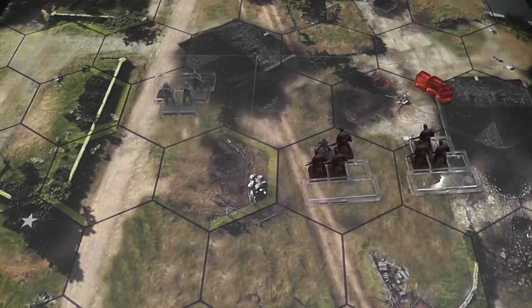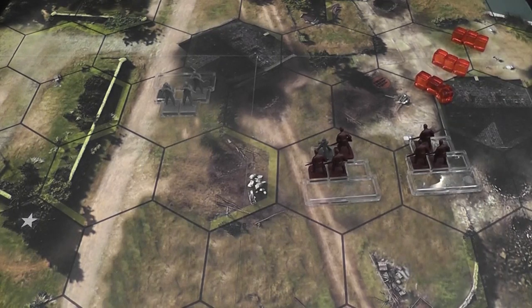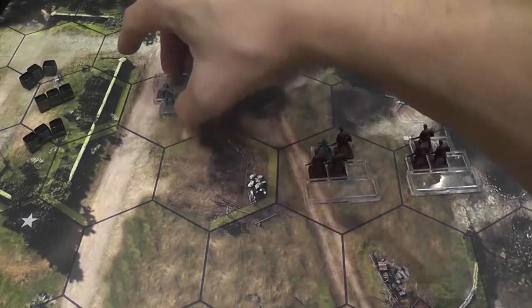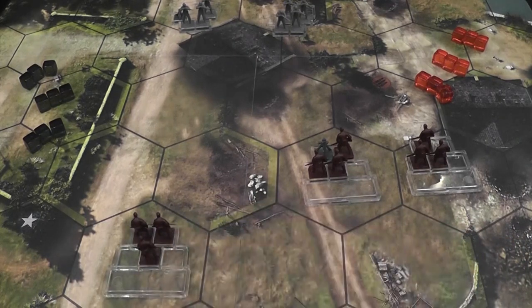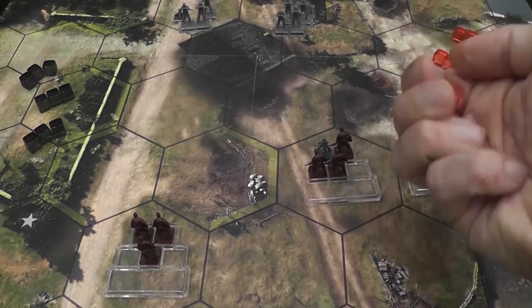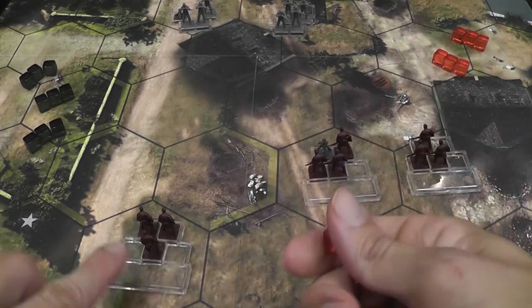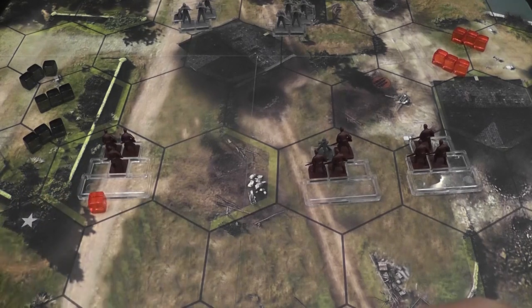Each turn has a maneuver phase, and the maneuver phase has three rounds per player. Each maneuver round, you will receive three command points — those are the ones for the Soviets, and these are the ones for the Germans, for example. This is the phase where you move your units, and that's all you do. Maneuver phase, you just move. During each of the three sections of the maneuver phase, you receive three command points and can spend them to move your units. Each unit that moves receives a cube and moves by one space per cube.